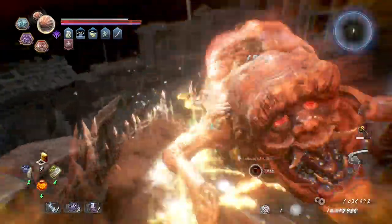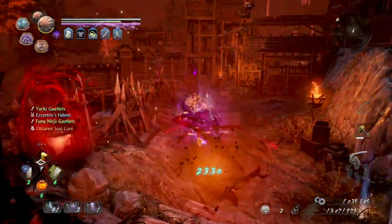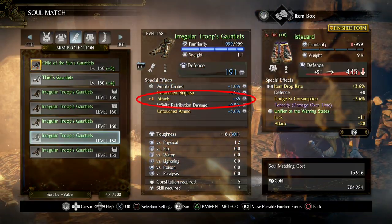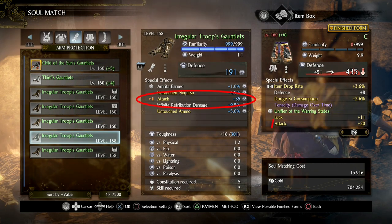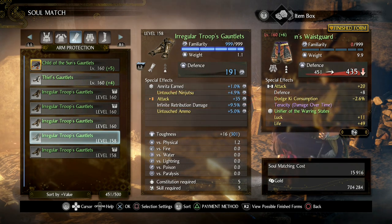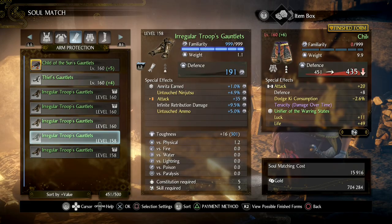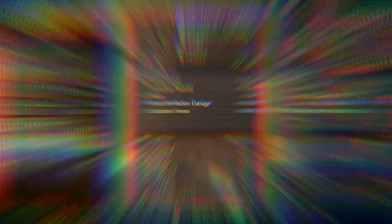Also, you can even overwrite a white inheritable if you want, and this is something I didn't even realise myself until recently. If you keep pressing R2 to rotate through your options, you will see that the white inheritable can also be overwritten. So if you've got the perfect item apart from having one white inheritable you've been unable to get rid of, this is the way.